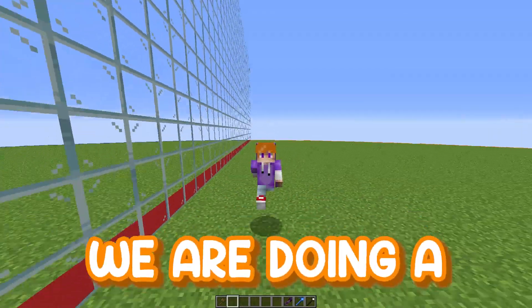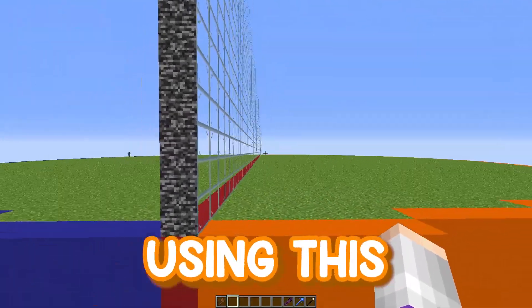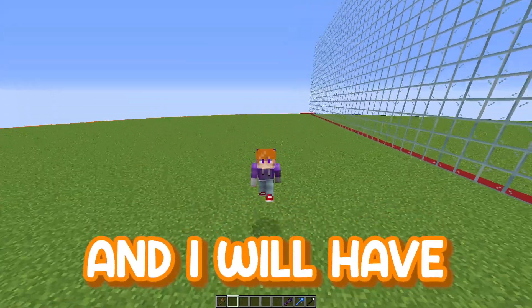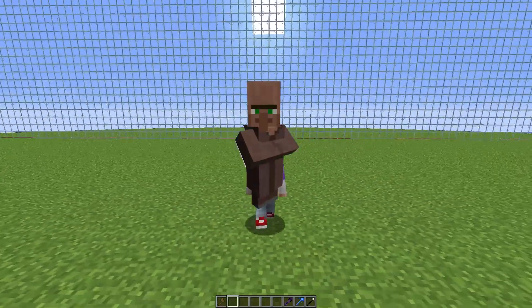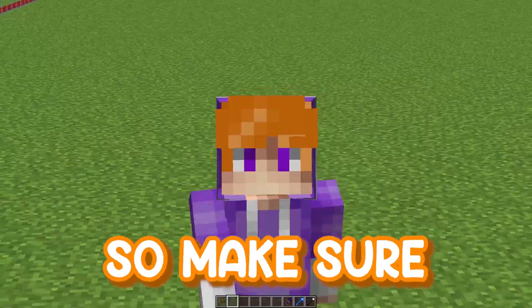In today's video, we are doing a dinosaur mob battle against my best friend Cam. But what Cam doesn't know is that I'm secretly using this one-way glass to cheat, meaning I can see whatever he places down on his side and I will have the perfect counter. For example, if Cam places down a villager, I can place down a zombie and I will easily win the round. Make sure you subscribe.